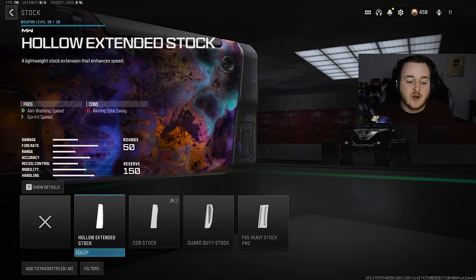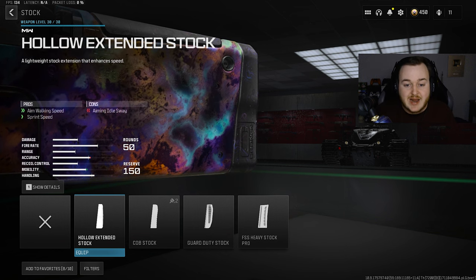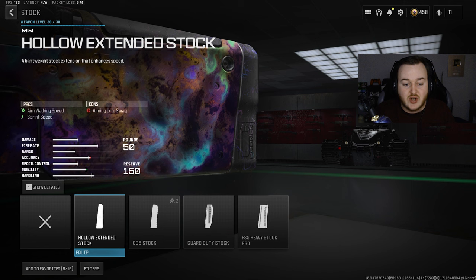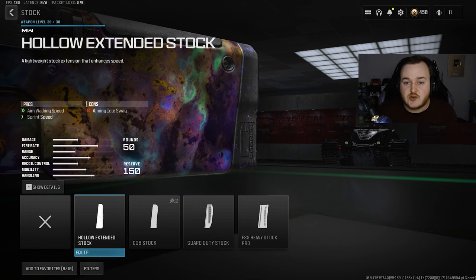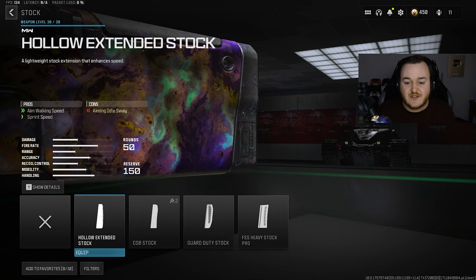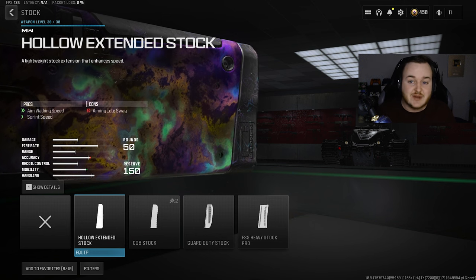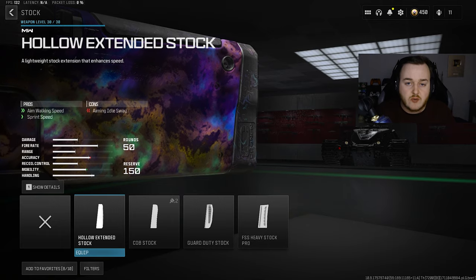Next we're going to the stock and adding on the Hollow Extended Stock. It boosts aim walking movement speed and sprint speed. With the mobility on this weapon already being really good, this attachment is really nice — it helps us move faster around the map, get into more engagements, and get those high kill games. While aimed down sights we're moving faster, so if you pre-aim corners this attachment will help you be smoother and faster.